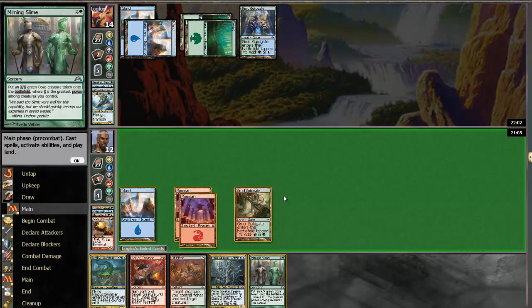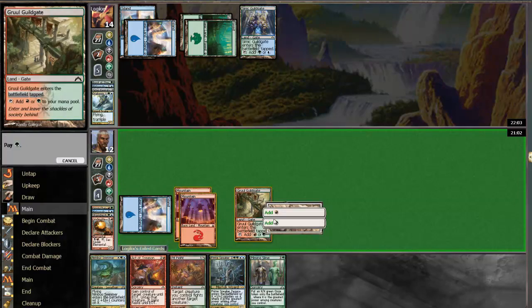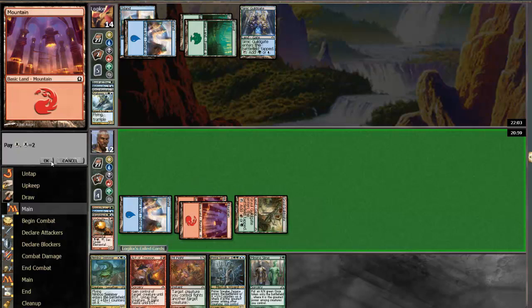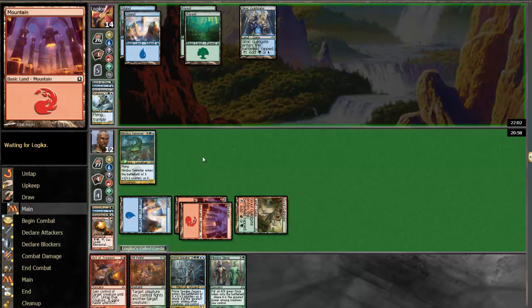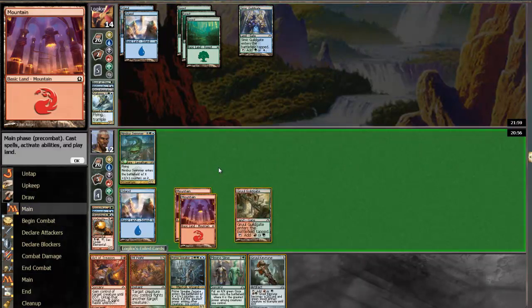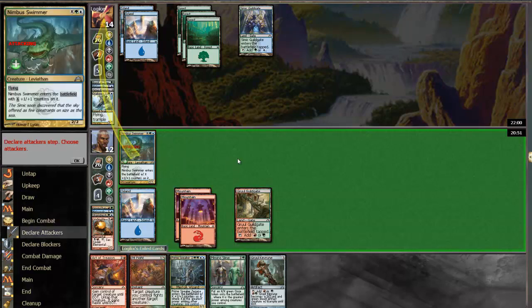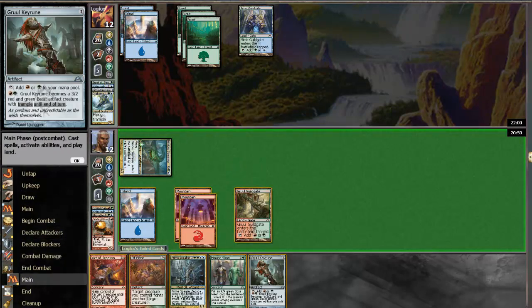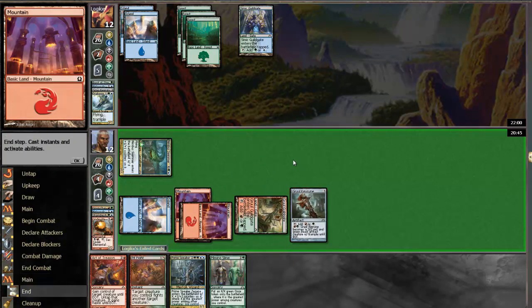Miming Slime. That's unfortunate. I guess this is going to be a 2/2. It's not great, but it gets something on the board. It looks like it's flooded out a little bit. Rul Ki-Run — that's a good draw. Let's beat down. Play the Ki-Rune and go.